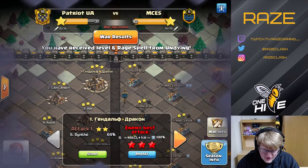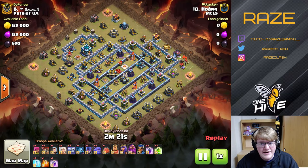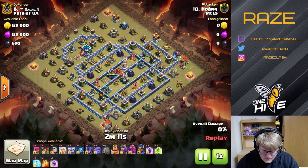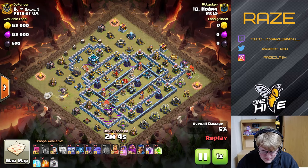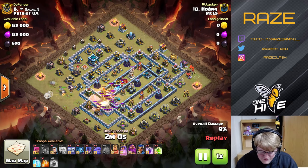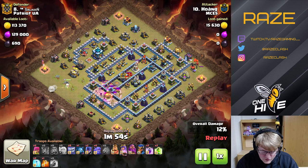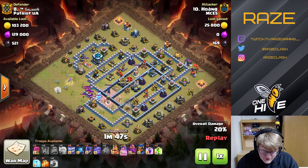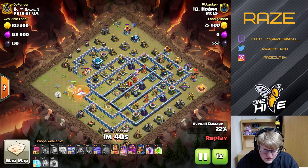The final attack for this video: Wong with a really nice clean yeti smash. Starting with the blimp, he brings a couple of loons for tanking so it absorbs a couple of shots from the air defense, letting the blimp survive a bit longer. The yeti mites take down all four of those defenses plus a couple of extra ones. He then lures the CC — two ice golems and a couple of archers — and starts his funnel at 12 o'clock with some witches and a boulder.